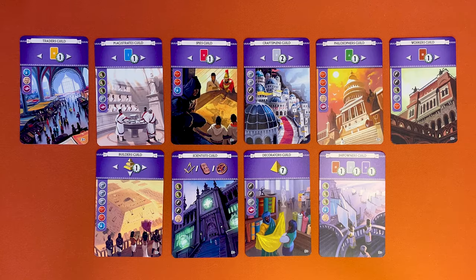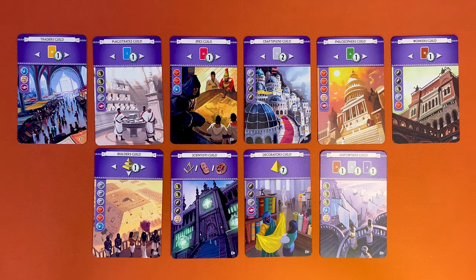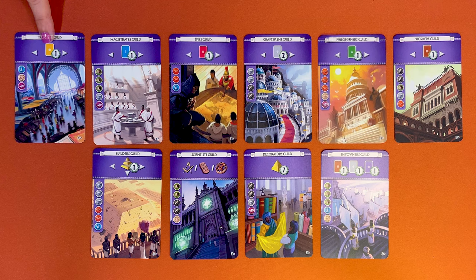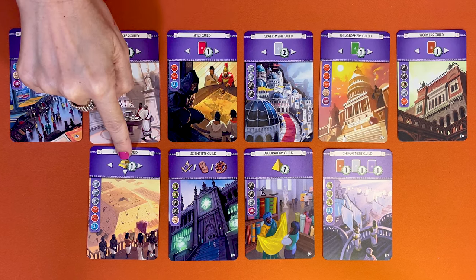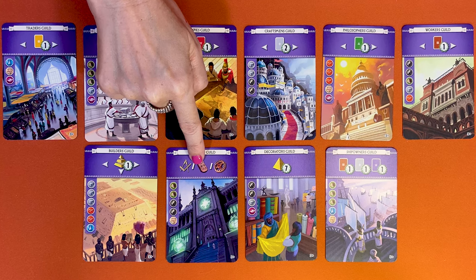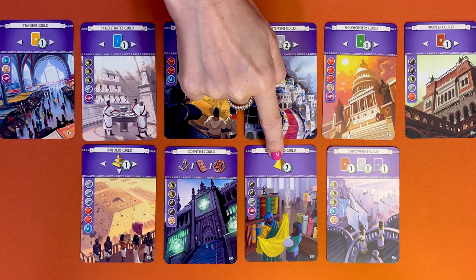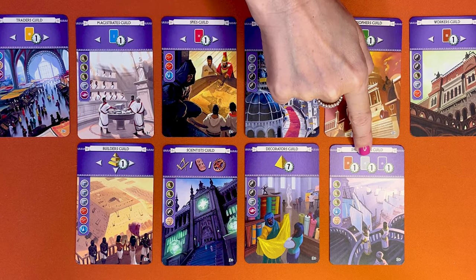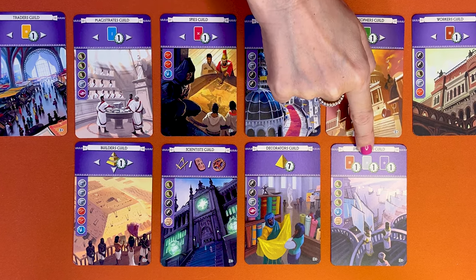In age three there are no more resource cards, but we have guilds. At the end of the game, your guilds let you score for some of your neighbours' buildings — these score for yellow buildings of both your neighbours, one point for both your and your neighbour's completed wonder stages, this one gives you an extra science symbol, this one gives you seven victory points for completing your wonder, and this one scores one point for each of your brown, grey, or purple cards.